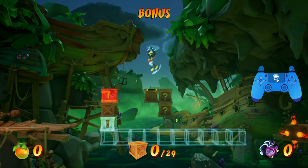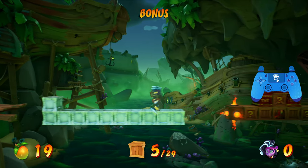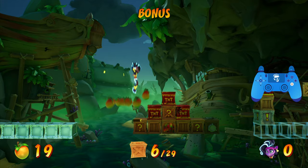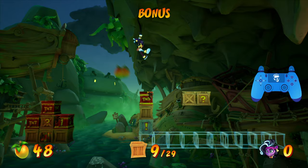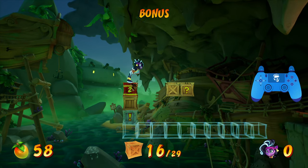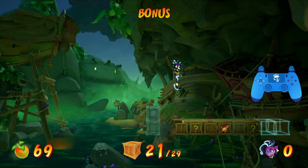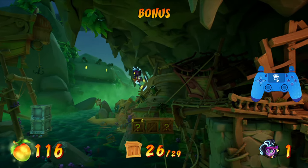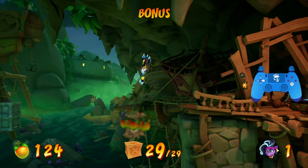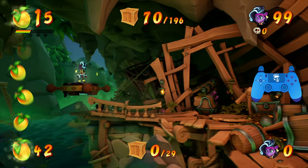You need to trigger the TNTs ahead of time, and then they will create some steel crates for you. I recommend not worrying about the Wumpa fruit in this bonus stage if you can help it — it's really not worth it. There is a ton of Wumpa fruit in this level and you should have no problem getting 80% of it. Go along this string of boxes and that will be all 29, and then you can exit. It's tough but it's interesting — I like that bonus a lot.